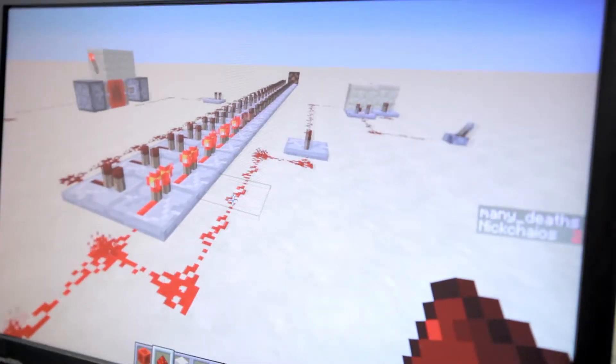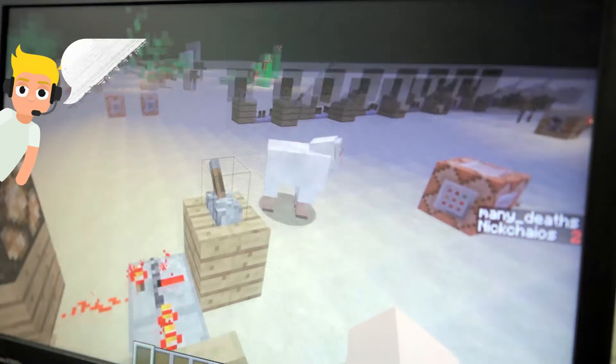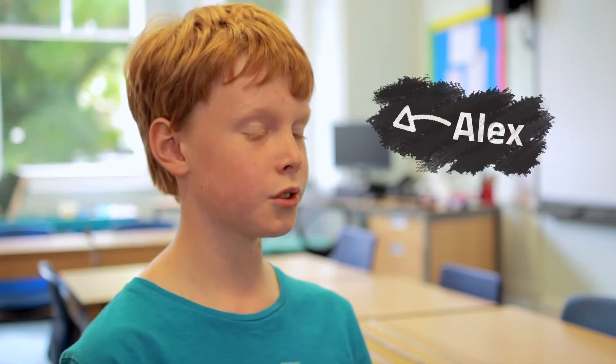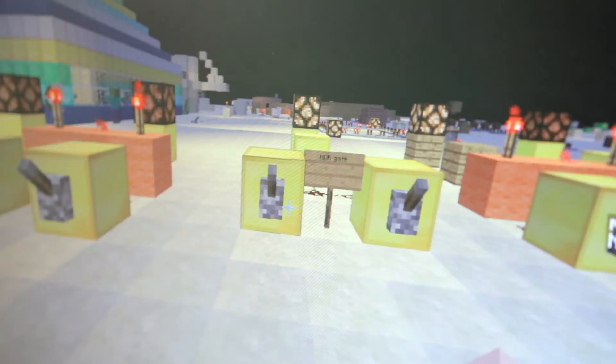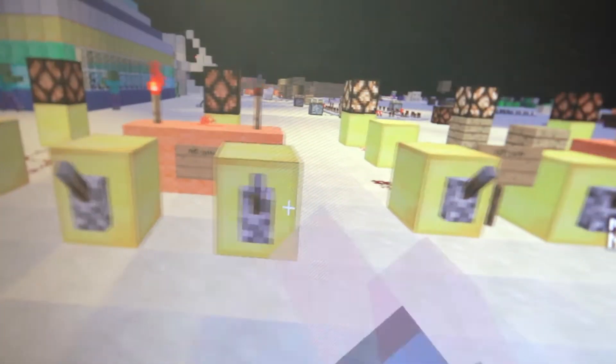We've made piston doors which slide in and out, and we've made clock circuits and oscilloscopes. We just finished doing logic gates. They're basically things that force the signal to do stuff, force the electricity to do things. Like an AND gate — if I have two levers I have to pull both down for the Redstone to continue flowing.